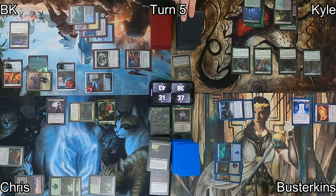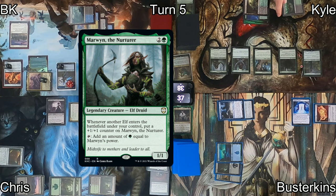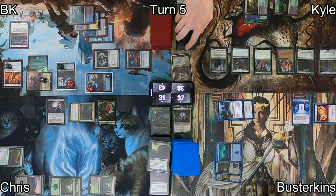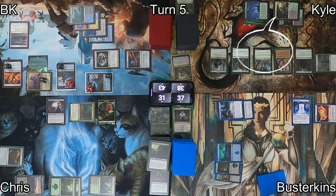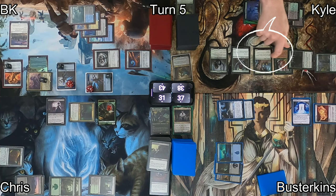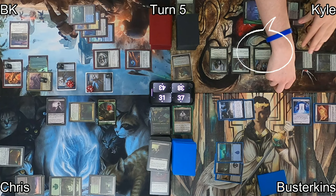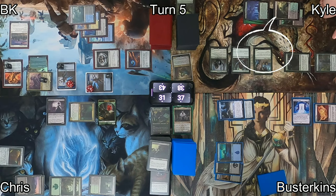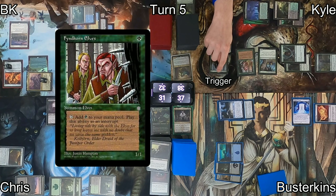On Kyle's turn, he recasts Marwyn the Nurturer, then casts Fintorn Elves off the top of his library — triggering Marwyn for a +1/+1 counter. In combat, he swings Realmwalker at me. I initially consider blocking, but Kyle taps Timberwatch Elf to pump Realmwalker, then activates Wirewood Symbiote to bounce Fintorn Elves, untaps Timberwatch, and pumps again — making Realmwalker an 11/12. On second thought, I take it back. He recasts Fintorn Elves, triggers Marwyn again, and passes to Busterkins, who draws and plays Sulphur Falls, then casts Fraying Sanity on Chris — milling him for every card put into his graveyard each turn.